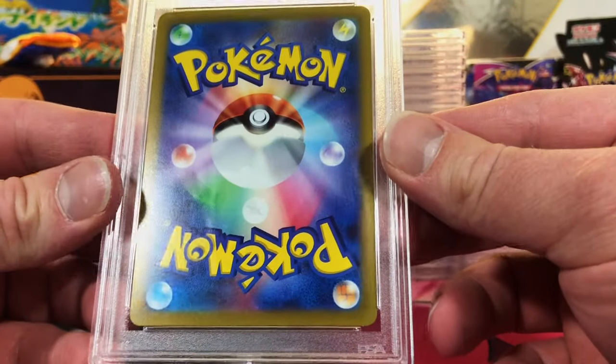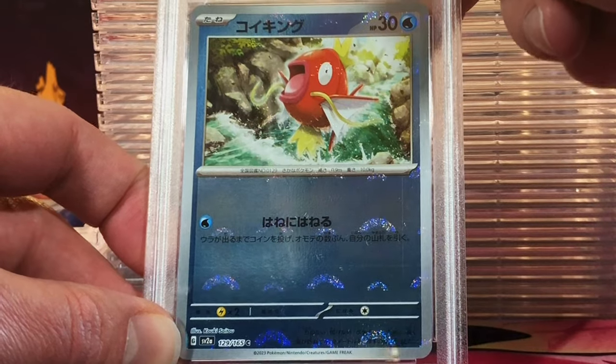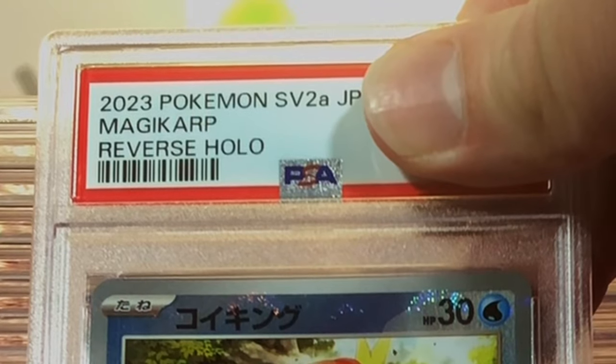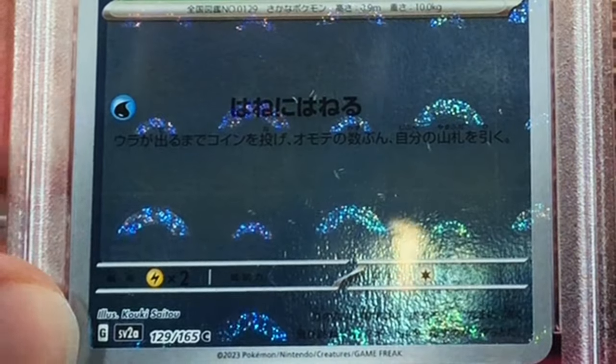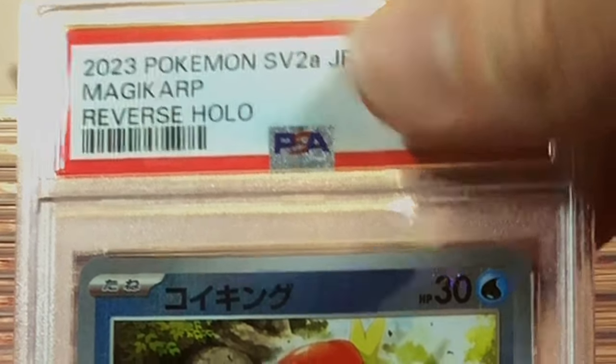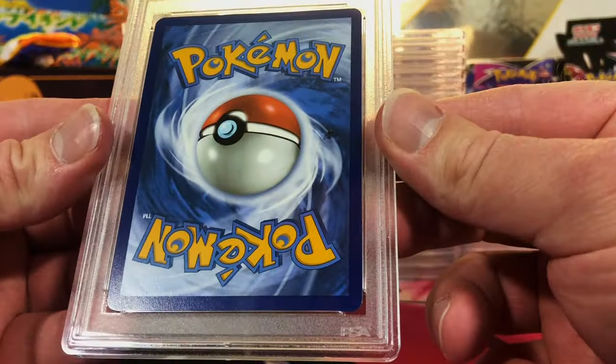All right, next up more Japanese. The Reverse Holo Magikarp — Japanese 151. This one is not the Master Ball; it's just the regular Poké Ball Reverse Holo. I'm gonna guess a 10. That's good — Mint 9.